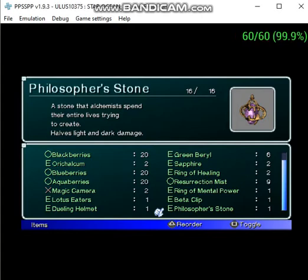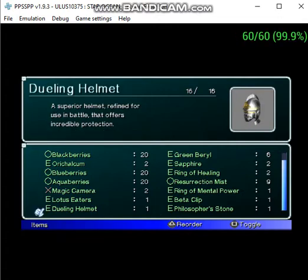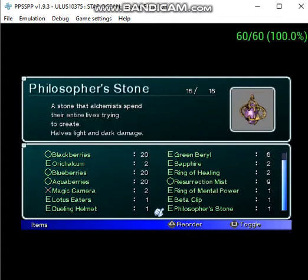Anyway, this is the episode of Heroic Star Wars in the second evolution. Got a few items before we fight our last Wiseman. Let's see what we have. There's a few things here, but I don't know about this one. Let's see, here we have the Dueling Helmet. We'll definitely put that on Claude. That looks really nice. And the Philosopher's Stone. Let's see what this Philosopher's Stone has on it.